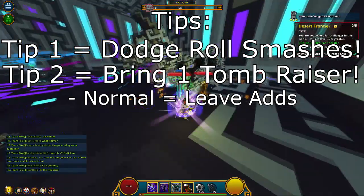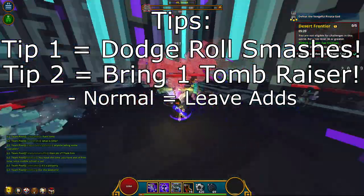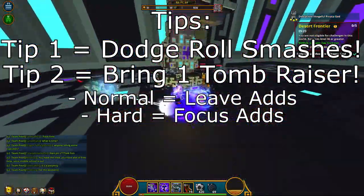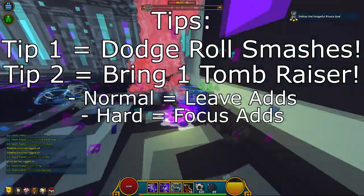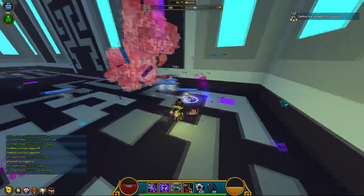In normal mode, do not touch the ads as they will focus only on the minions, and it will unnecessarily make the fight take longer. In hard mode, you have to focus the ads down while they are grouped up on the minion, as they will kill the goliaths pretty quickly. If they manage to kill it before any ads go down, the Tomb Raiser will have no souls to summon another goliath and it will most likely result in a wipe.